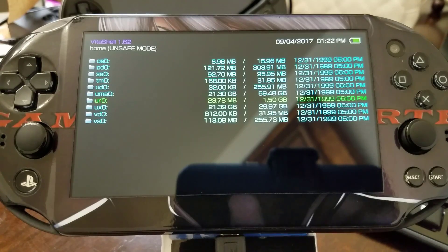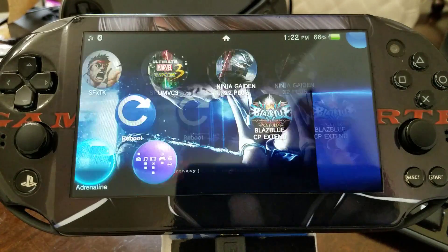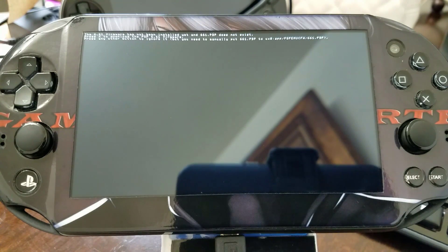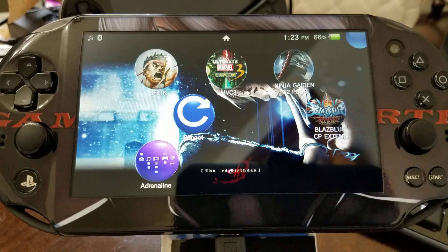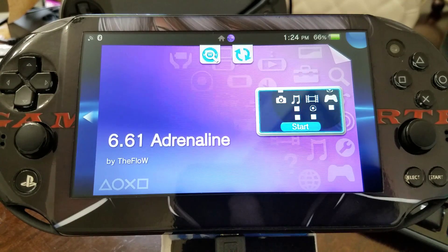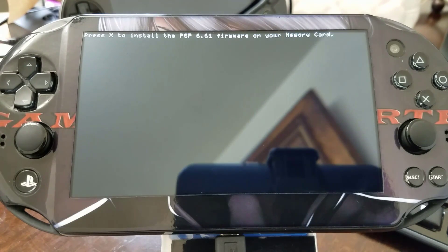So we're ready to install our Adrenaline VPK for non-activated Vitas — and you also have access to UMAO. Once we launch it, you're going to get a message. Just press X so that you can go ahead and start downloading the 6.61 PBP. It'll download it for you, which is pretty cool — you don't have to do anything. Once it's completed, it'll take you back to the live area. We launch Adrenaline once again — look at that, it's awesome! Press X to install the 6.61 firmware.